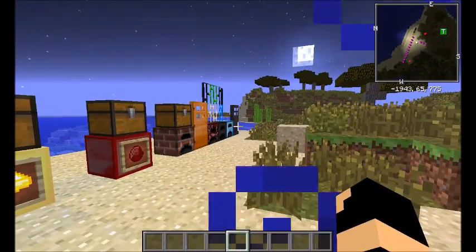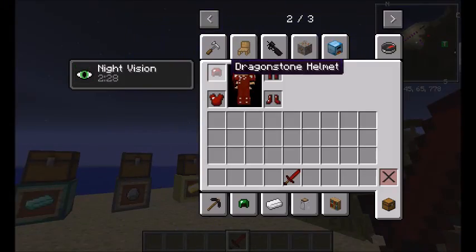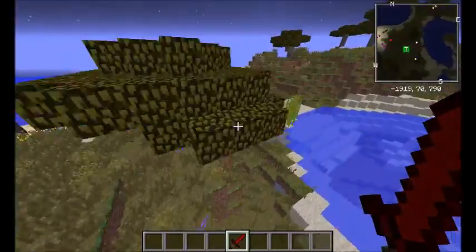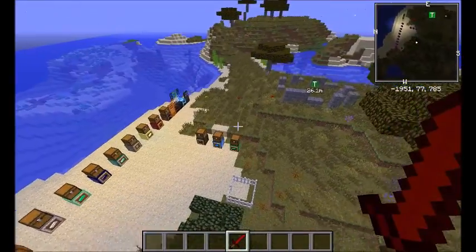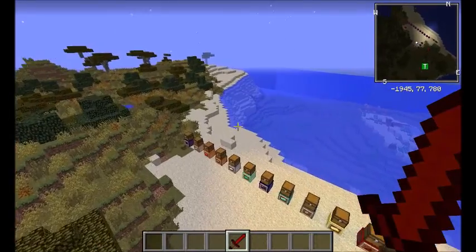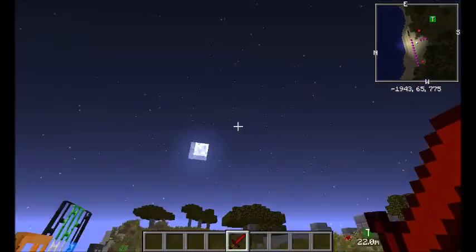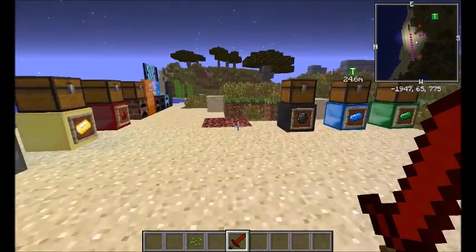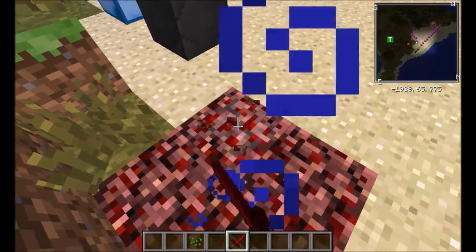The third best ore is an Extreme ore found in the Nether. It does 12-plus attack damage and exceeds diamond armor bars. My sister and I search for it all the time in our survival series. It's really camouflaged in the Nether — you can walk right over it.